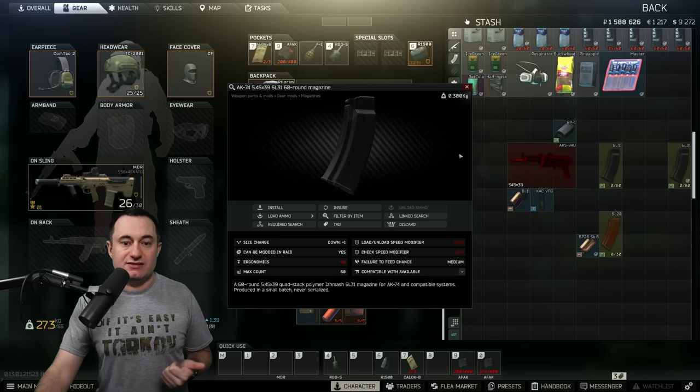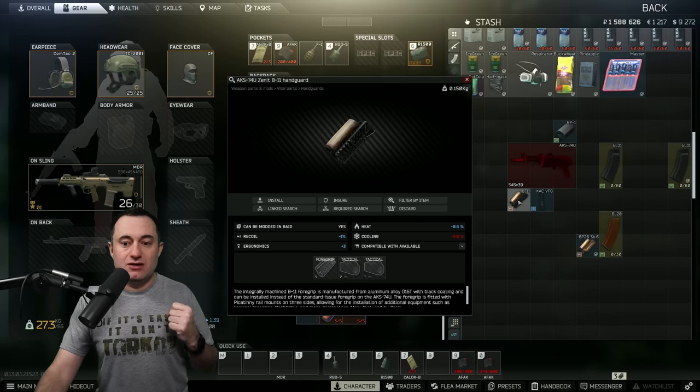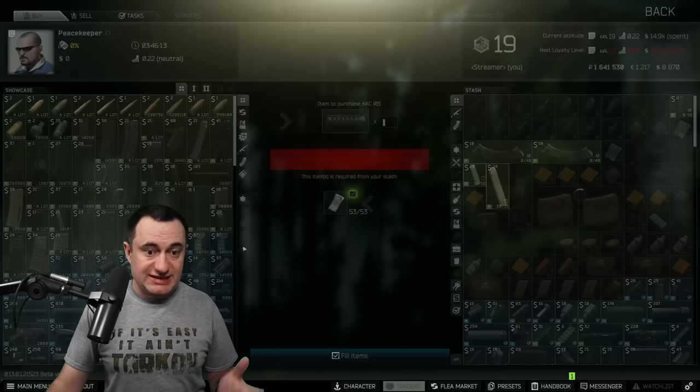That's pretty much it. The four parts you're gonna need are a 60-round mag, the 6L31, the RP1 charging handle, the B11 handguard, and the KAC vertical foregrip.